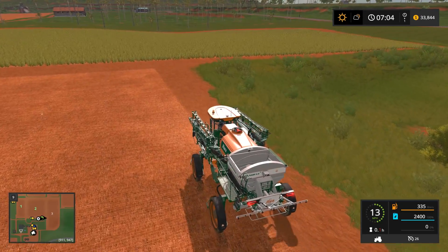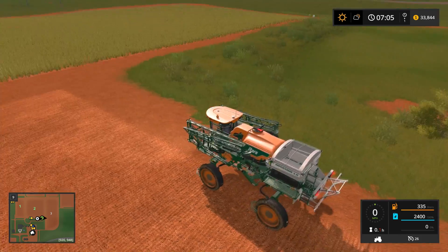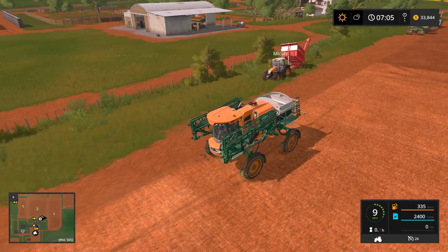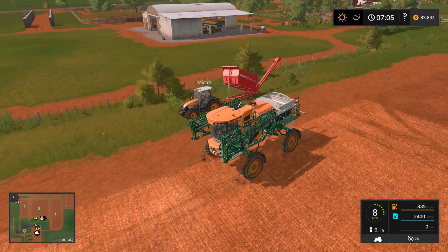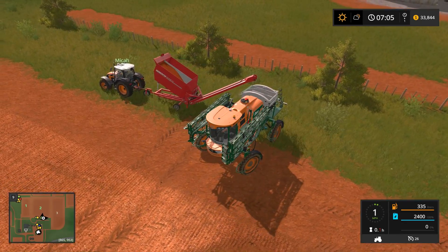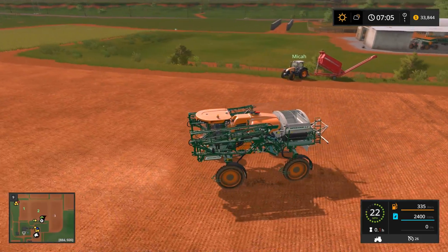Bummer. Oh, you know why it wasn't working? It wasn't tipped — I didn't unfold it. That's why it wasn't working. All right, I'll back up. Let's be smart about this. Why don't you back up to the hill so that your butt's facing the hill, and I'll go on the hill so that I'm lower than you?